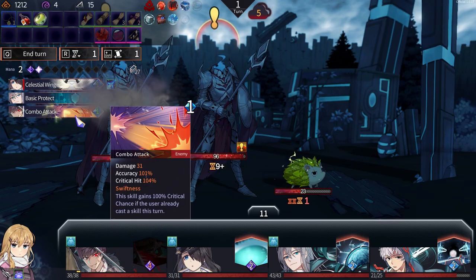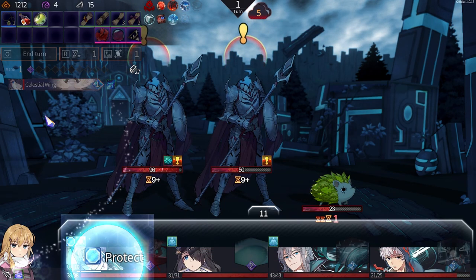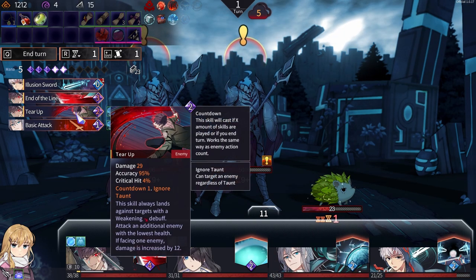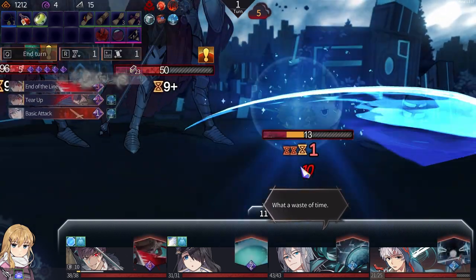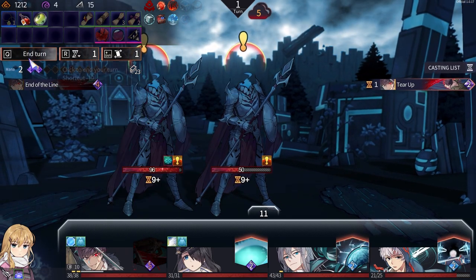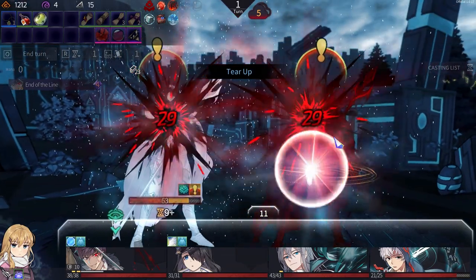Ouch. Nice — probably with the highest. Tau takes 12. I negated it because of the shield, I think. 29, but it's increased. There we go — tear up. Could end of line, but whatever. I'll save this. Okay, so that should — tear up should end it. Yep, end that guy. Surging.